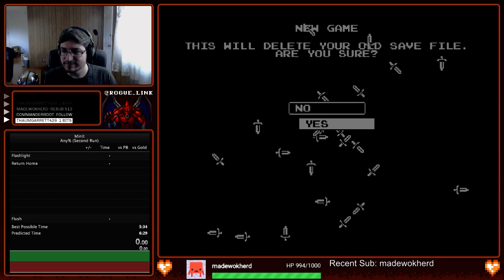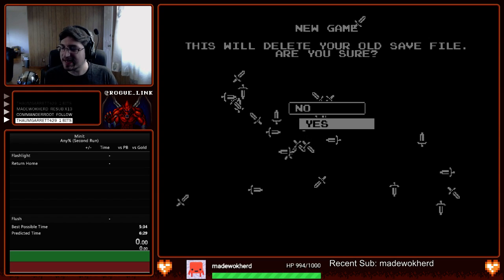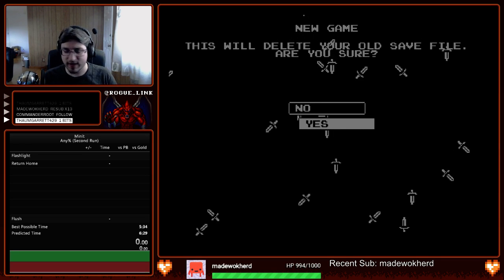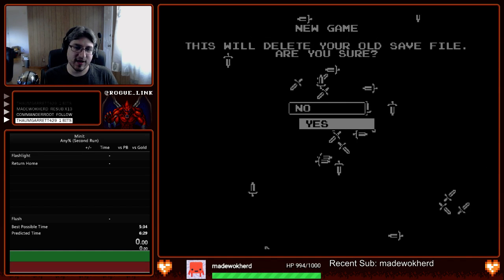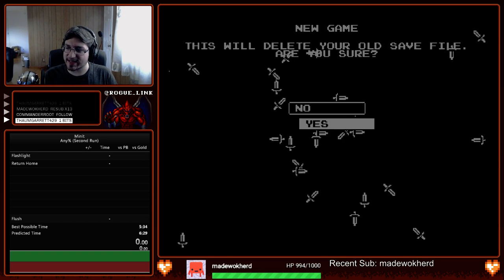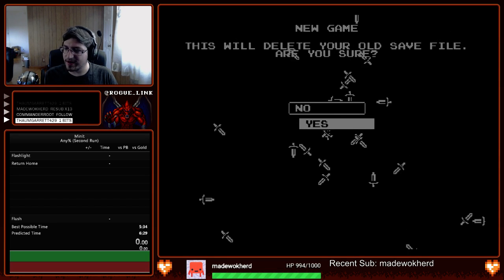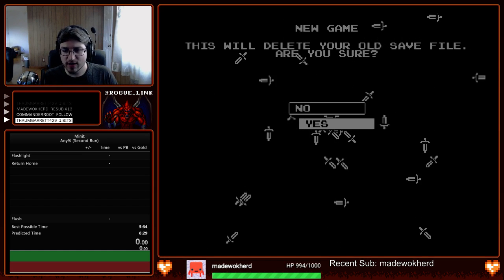This is the Second Run any percent category. One note before I start: I'm going to be resetting and dying a lot. I can do that by pressing the C button, which takes me back to my current checkpoint. We're going to be using that to death warp a lot and to optimize our movement as much as possible.